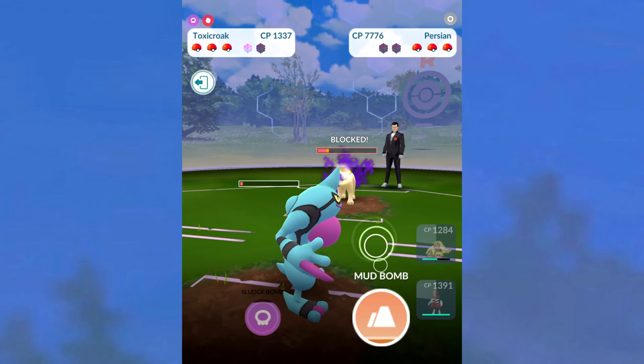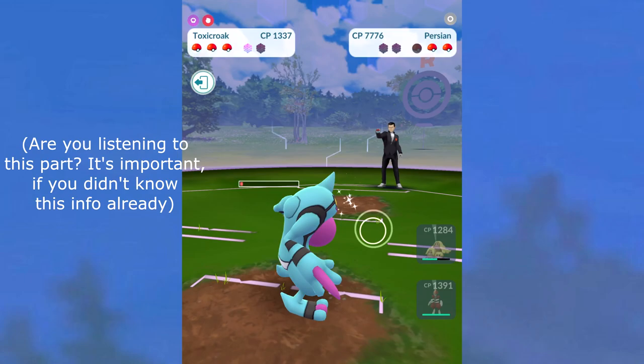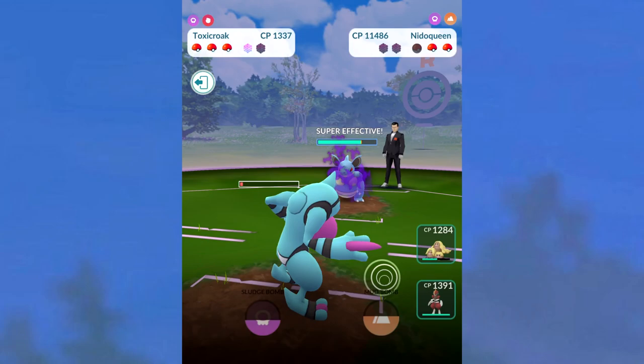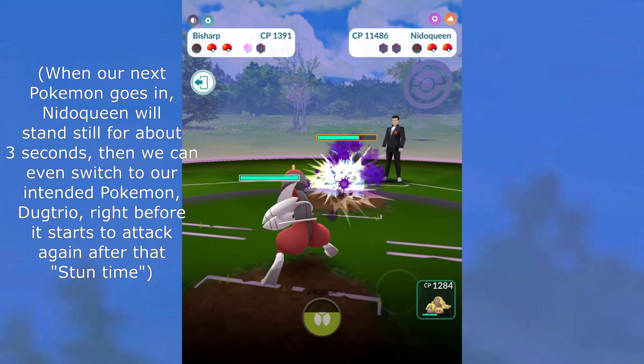Persian shields have been baited out. This Toxicroak is pretty low, but we know it's actually gonna win. We don't want the Persian to faint exactly, so I'm not gonna do it entirely. The reason is because you can overcharge your energy. Every single time you use a charge move, every single time they use a charge move, or if the Pokemon gets switched out — whether fainting or manually — the Pokemon on Team Go Rocket's side are gonna stand still for about two to three seconds. Make sure to overcharge the energy: don't use your charge move while they're standing still. See that Nidoqueen right there? It was standing still, so don't use it yet.